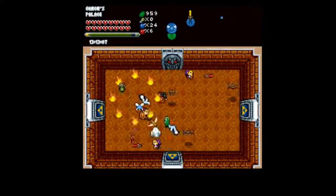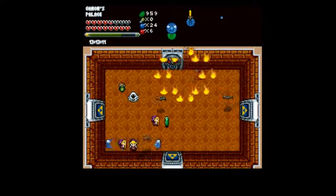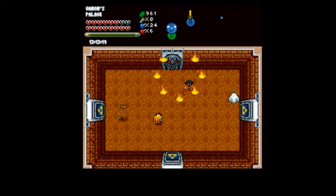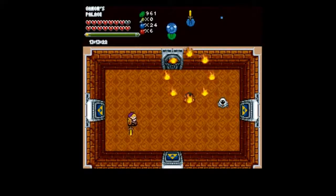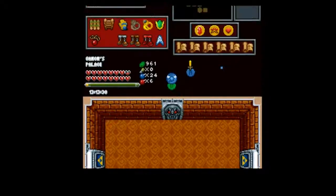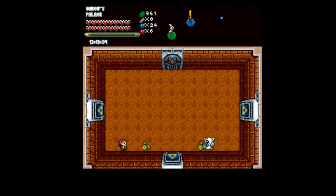Once he's dead, kill the Death Knights. Reapply Nehru's Love if necessary. There's a Batrobe — you'll be fine. The Batrobe drops some very nice magic items, so don't worry about spamming Nehru's Love in here, even if it is really expensive.